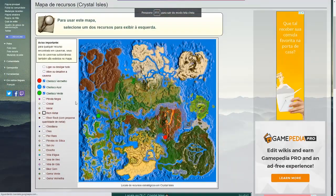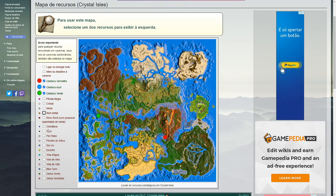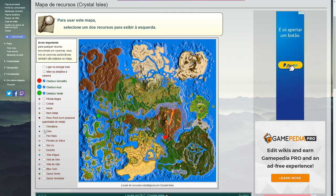Ainda aqui no mapa de recursos do Crystal Isle, o que é interessante? Cristal tem no mapa todo. Mas aí nós temos o respawn de Obsidian, que já tô mostrando pra vocês aí nas bolinhas. Vou colocar o spawn de Petróleo também, que eu acho super importante agora no começo do jogo. Lembrando que o link tá aqui na descrição do vídeo. Já vi onde tem os recursos básicos aqui do Crystal.